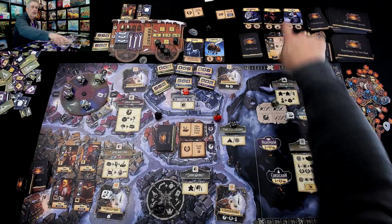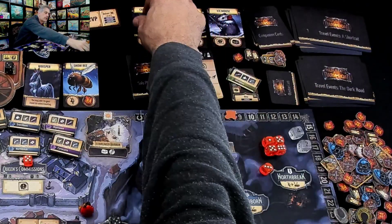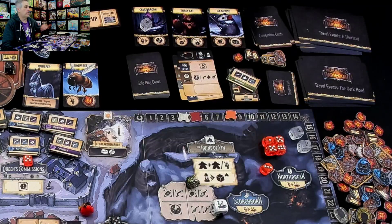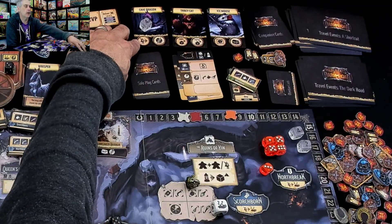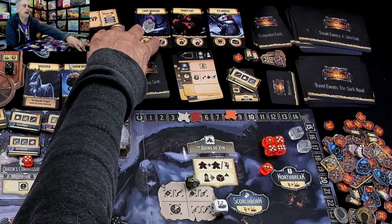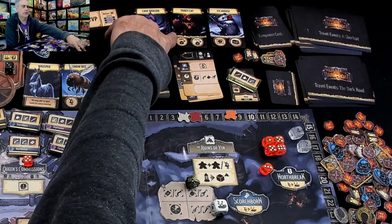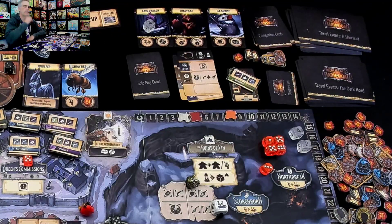I declare to everybody that I am going to Windglass. I declare that since I don't have enough lanterns, I am going to travel on the regular Dark Road. And I get another familiar to come along and join our adventures. If I bring the cave dragon, unfortunately I have no crystal, so I won't be able to activate their powers.